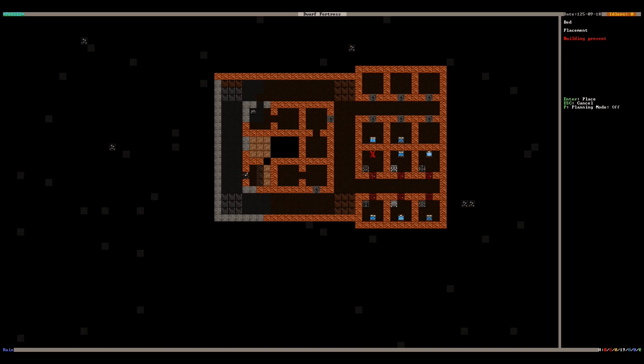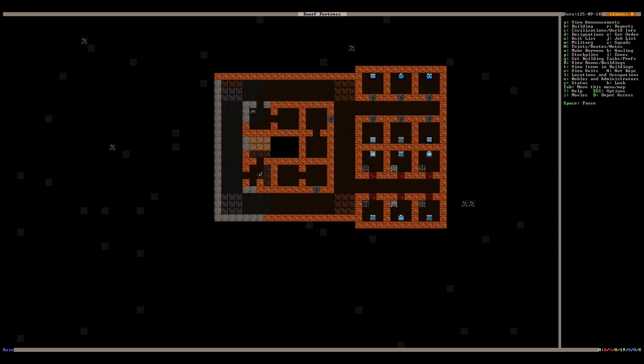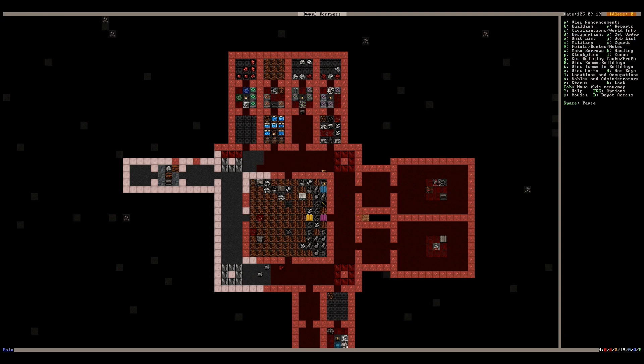Just throw doors wherever — we'll eventually maybe make the fort look nicer. I mean, I'm gonna have to replace like everything in here because this is all sand and people aren't going to want to be living in sand. I need cabinets — I need six cabinets: one, two, three, four, five, and six. Let's focus on those, and we'll get another stockpile up too.